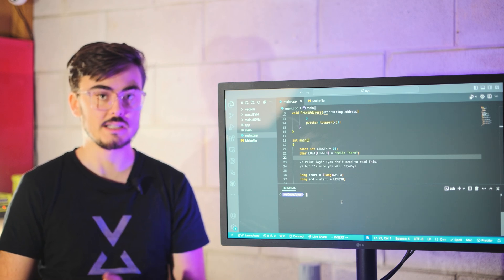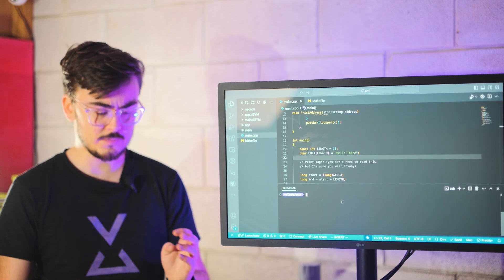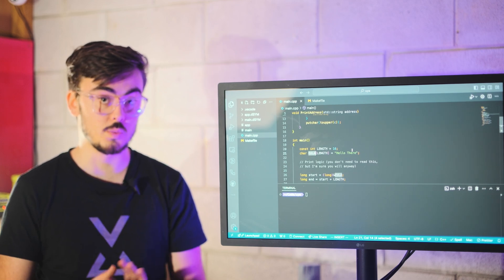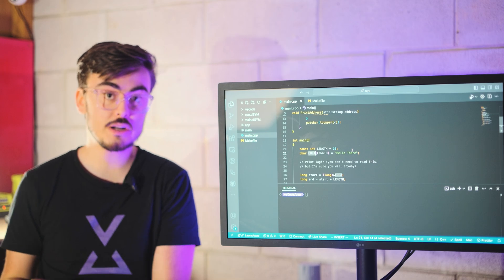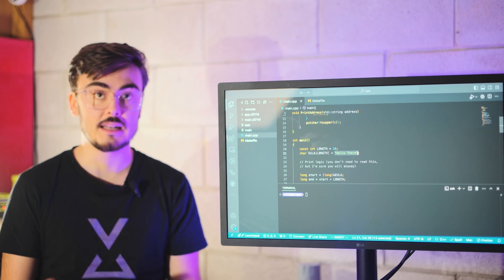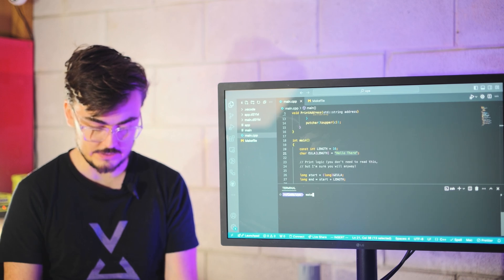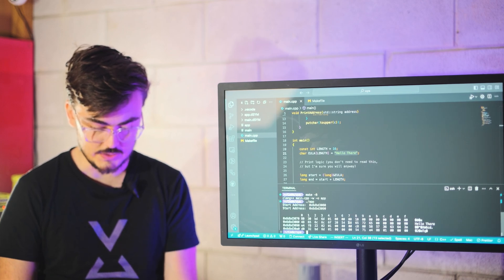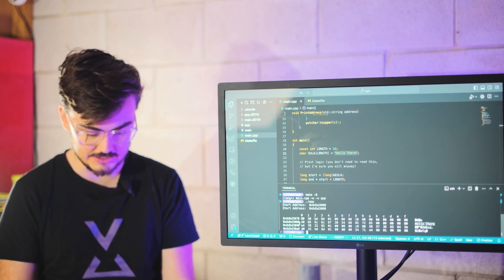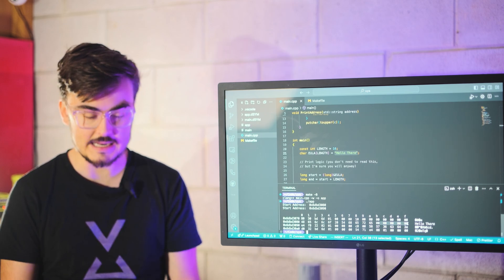For context, in programming languages like C++, which was used to develop these games, you have to specify the length of variables that are going to contain text. So for example, I have this string here called EULA, which I specified to be 16 characters long. What that means is the computer is going to go in and allocate 16 bytes of memory to store that — each character is one byte, so you get 16 bytes. We can see the text in there, 'hello there,' which is not quite 16 characters, but because we've specified the length the computer allocates 16 bytes anyway. Looking at a memory map of this, you can see a bunch of miscellaneous data, and here we have the text 'hello there' with the extra data adding up to 16 bytes.